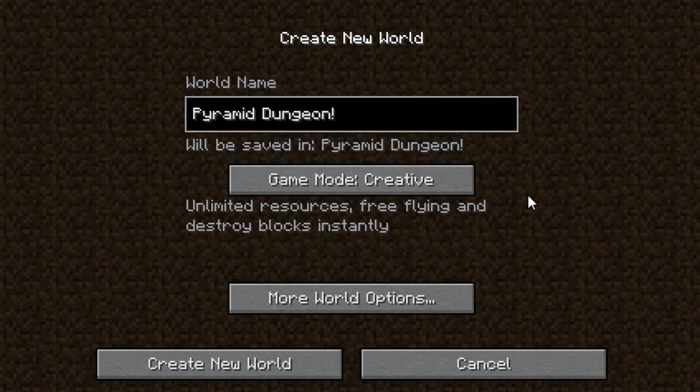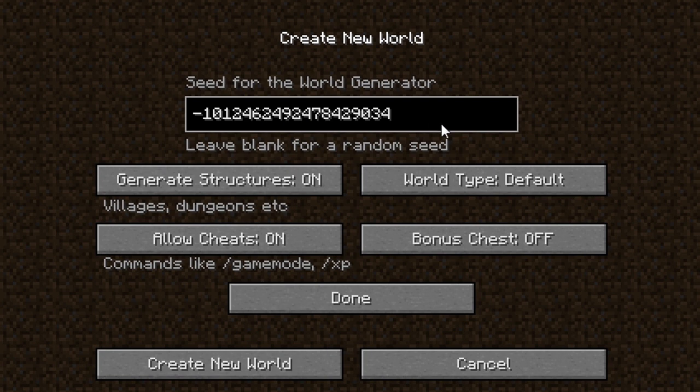Hello everyone and welcome to the Minecraft Universe, this is Jason. Today we're going to do another seed video. I found a good one - in this seed there is a dungeon inside of a pyramid, as you can see from the name here: it's called 'pyramid dungeon,' which is exactly what you're going to get. The seed is negative one zero one two four six two four nine two four seven eight four two nine zero three four.